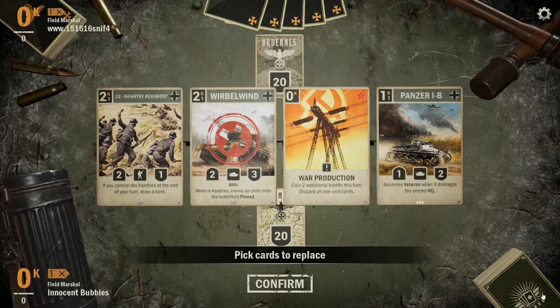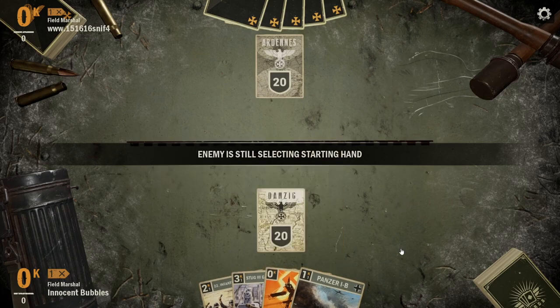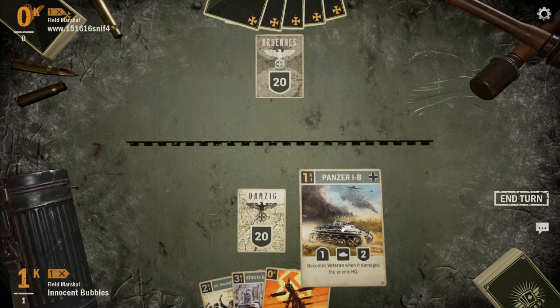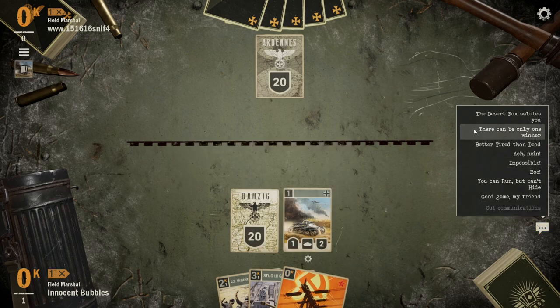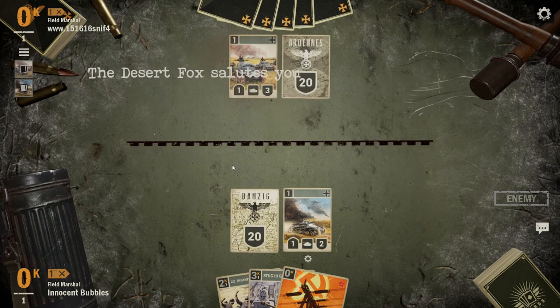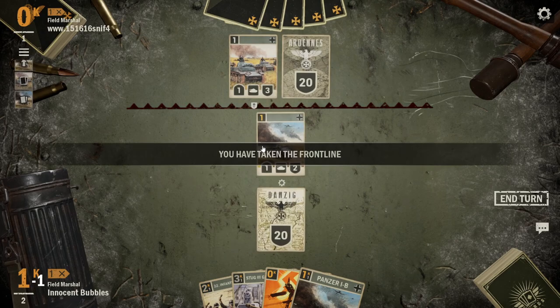We can also go for the Panzer B and the 22nd on Turn 1. Here I decided not to play the War Production 22nd — I think this was a misplay, I should have played around Careless Talk and gone for the War Production 22nd play. Fortunately our opponent is on what appears to be Heinz, so we're not going to be punished for it.